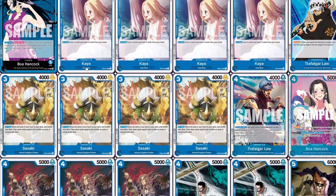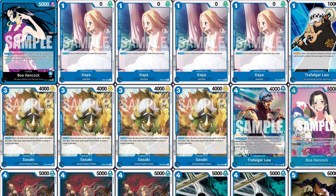So how her effect works is: once per turn, whenever a character is removed from the field by your effect, if you have five or less cards in hand, you draw a card. Simple as that.